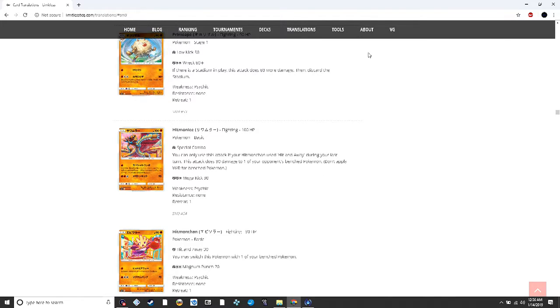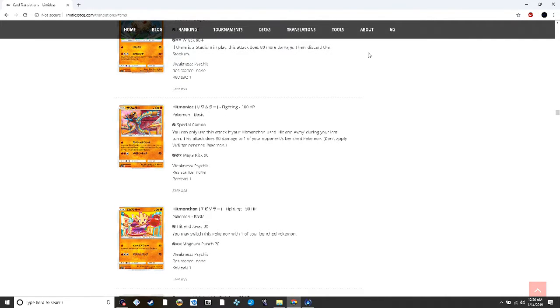Hitmonchan does 30 damage and switches with one of your bench Pokémon — basically a basic Dawn Fan from Plasma Storm but 10 less damage. Hitmonlee can only be used if Hitmonchan used Hitting Away during the last turn, and it does 90 damage to one of your opponent's bench Pokémon. There's an interesting combo here — hit and run then special combo, rinse and repeat, sniping bench Pokémon and taking cheap prizes.